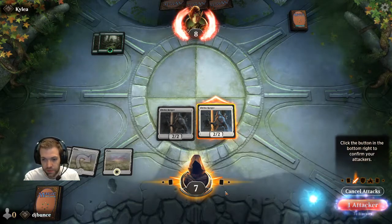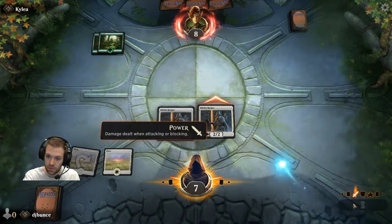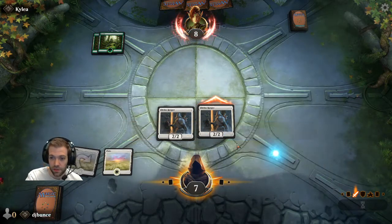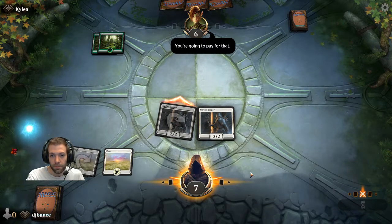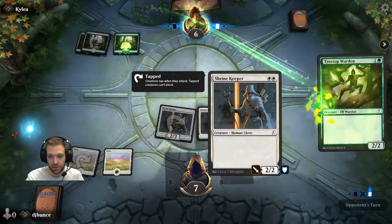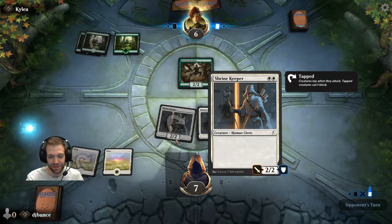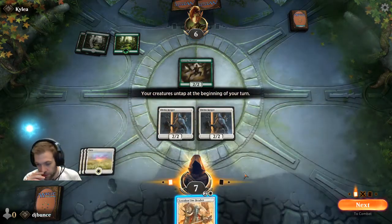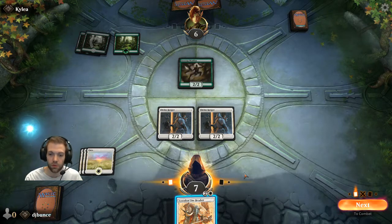By tapping our creature and sending it into the attack zone — just pushing it forward a little bit if you're playing with paper cards — we can attack our opponent. The opponent has eight life, we have seven. The aim of the game is to get your opponent to zero before you get to zero. This is a 2/2 — two attack, two defence. The power is how much damage it can deal; the toughness is how much damage it can take before it dies.